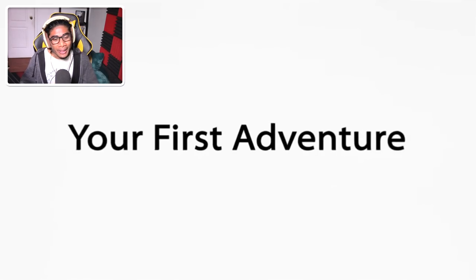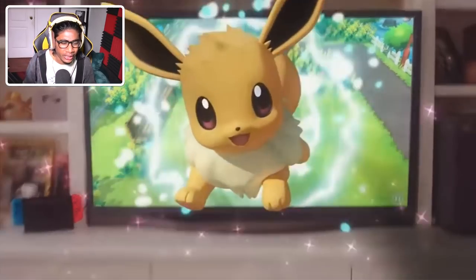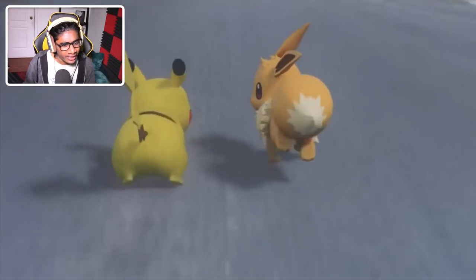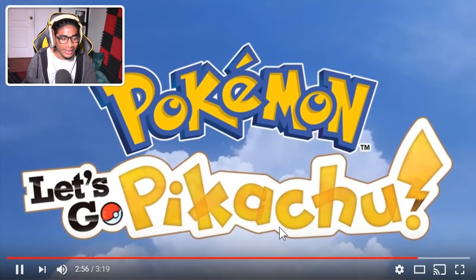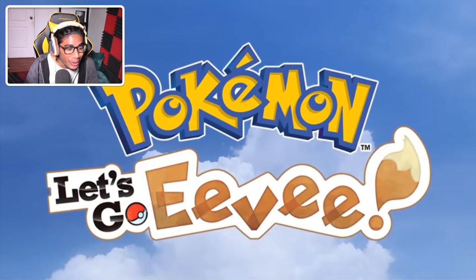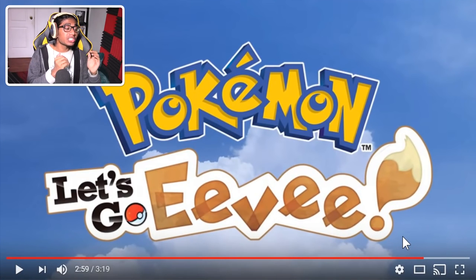That's the end of the main trailer. Pikachu and Eevee come out of the TV — symbolic for the Pokeball Plus. That's the reason for the naming scheme: Pokemon Let's Go Pikachu, Pokemon Let's Go Eevee. I'm going to say it again — this is a side branch. They might even do this again in the future, but for now remember this is a side branch, a one-time thing they're doing with chibi-like graphics and smooth gameplay.